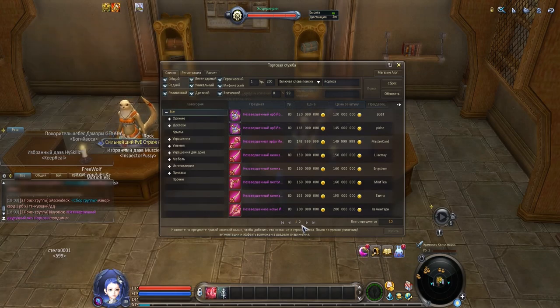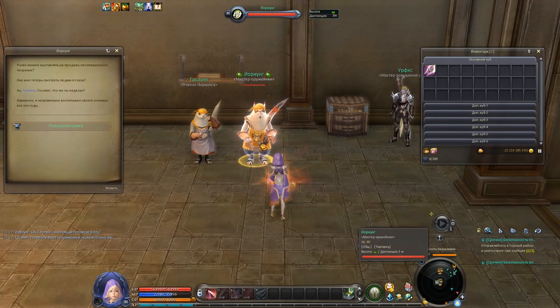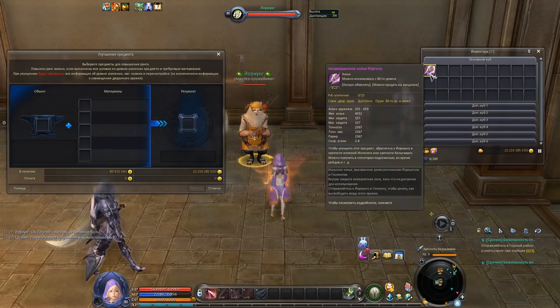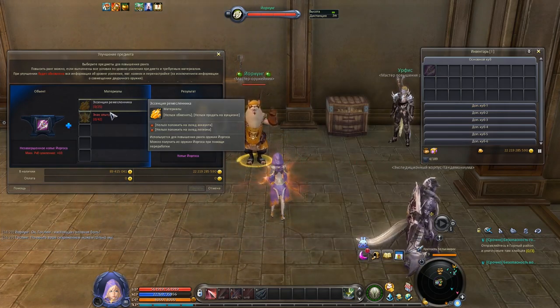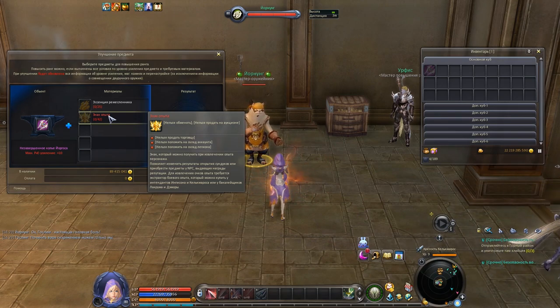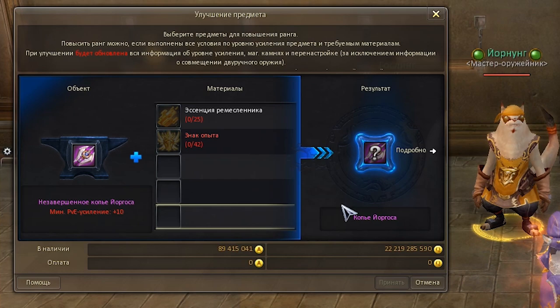After obtaining the half-finished weapon, you can upgrade it into legendary Yorgos weapon. Come to the Shigo NPC in Galkmaras or Ingison and you will see the required items. Your half-finished weapon has to be enchanted to plus 10. On top of that you will need 42 insignias of experience and 25 pieces of artisan essence.